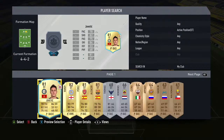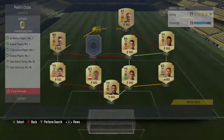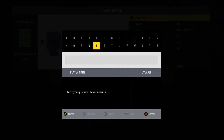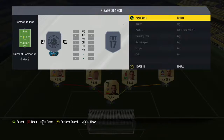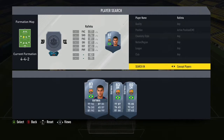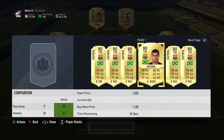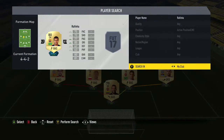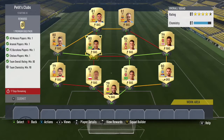We have Ivanovic at right back, who gets the Chelsea player link we need, and Oxlade-Chamberlain who's also an Arsenal player — around four Arsenal players total, all with full links. Moving to center mid, I had to go out and buy Rafinha — I thought I had two but only had one. He's very cheap, around a thousand coins. That gives us our squad.